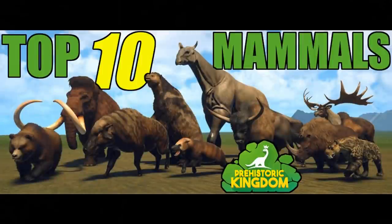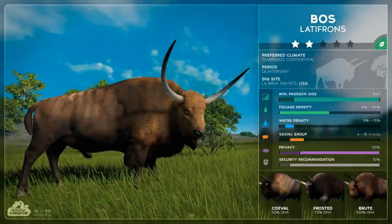Coming in at number 10 is an animal we don't know too much about yet — the Bos, the prehistoric bison. The model is magnificent; it looks very much like a bison from prehistoric times as well as from today, with fur that goes toward the front of the body and then deteriorates toward the lower back. The model looks amazing and I love the idea of having a prehistoric bison in my park.